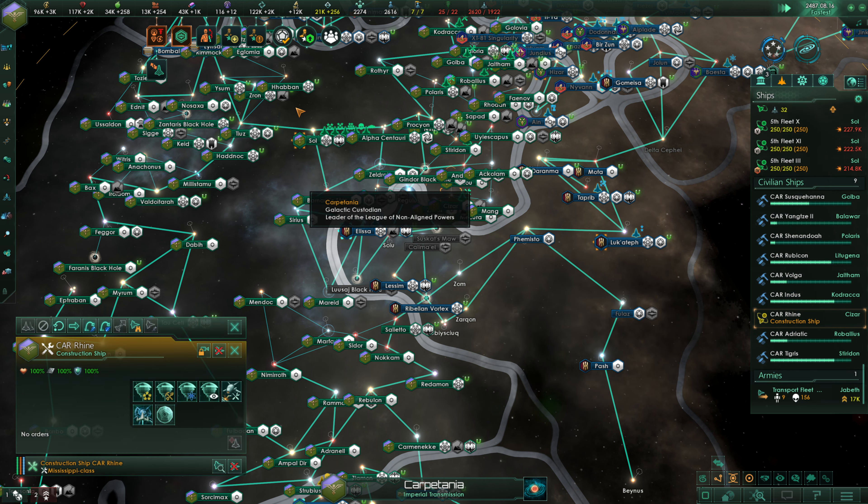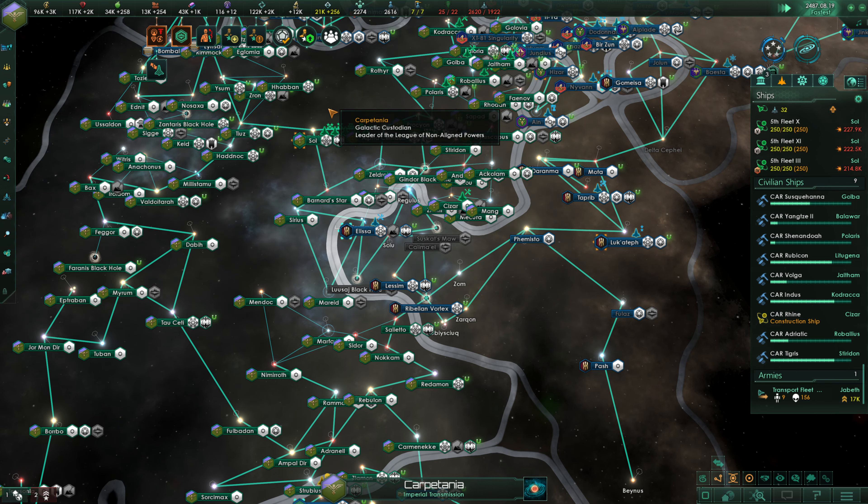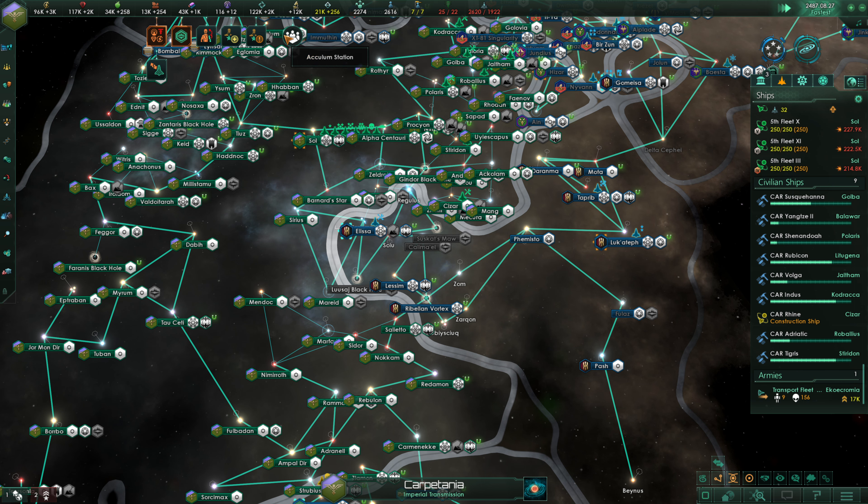The Rhine is, of course, idle at this time and there's not much we can do about that. Similarly, we're capped on our Astral Threads — not much we can do about that either at this current moment. We will spend some Astral Threads, but now is unfortunately not the time for that.